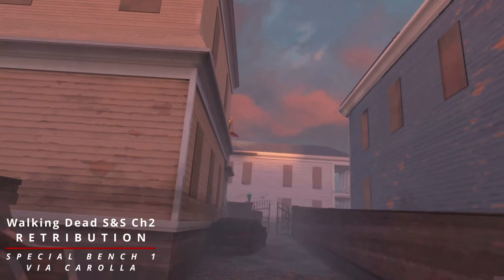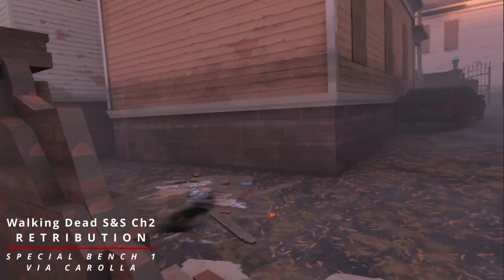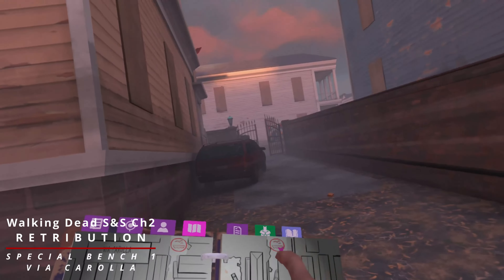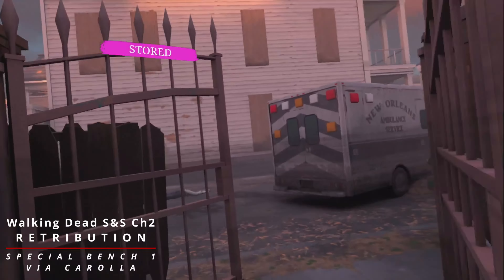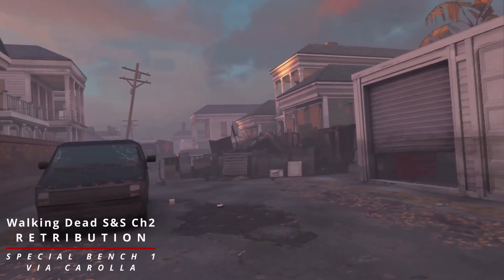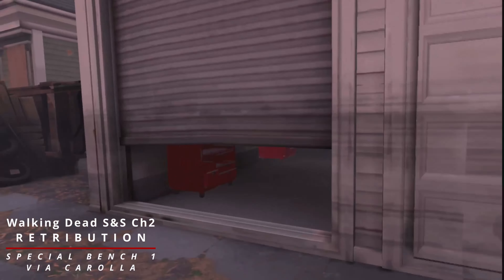Welcome to Via Corolla. We have to make our way up and walk down the street. There's another building there so that's where we have to go. If you come here at night there will be backpacks from dead survivors here as well.